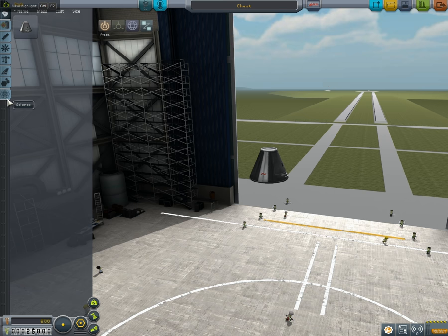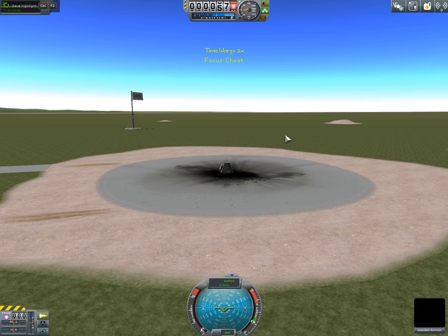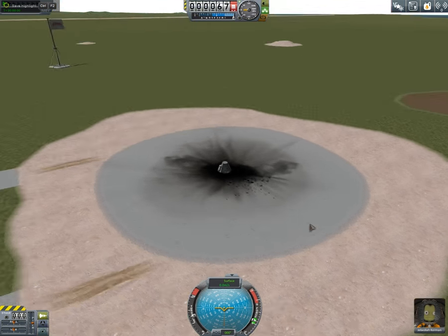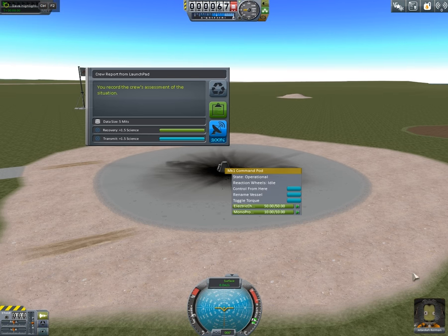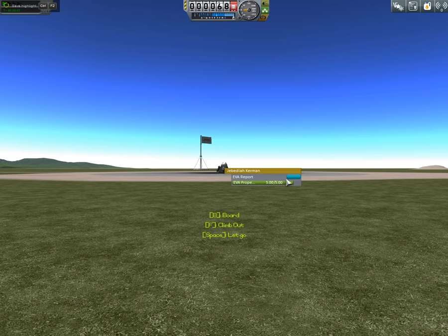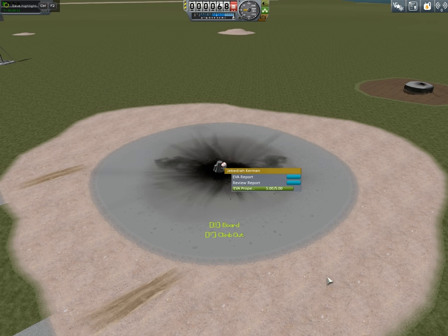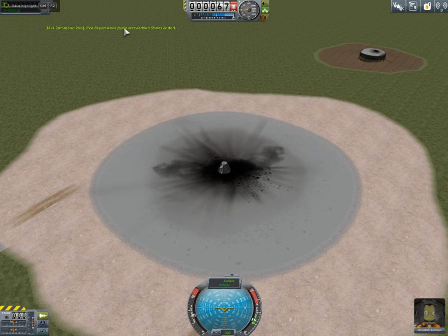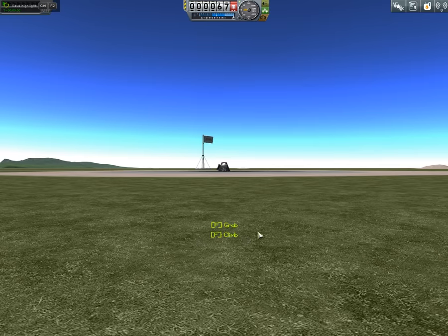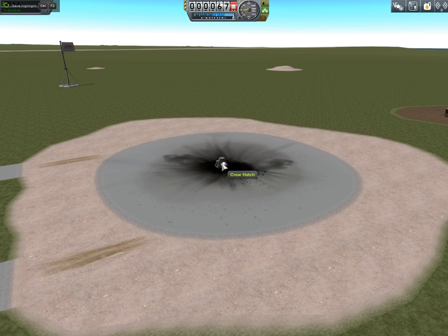I'm about to cheat, so there's a science system in this game and by earning science you're able to unlock new parts. You gain science by basically just doing things like a crew report from certain places, or observing goo in random places, and also EVA — which is when you get out of your pod. You can see here it says plus 5.6 science, so you just keep that and get right back in. There's also an EVA report while flying over shores, and one from the ground at the launch pad.